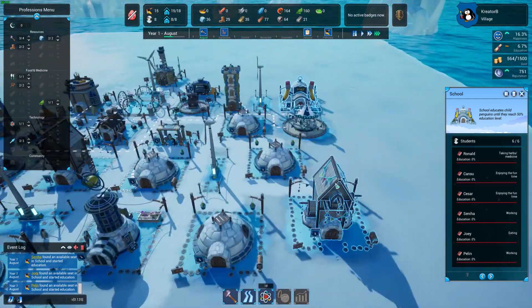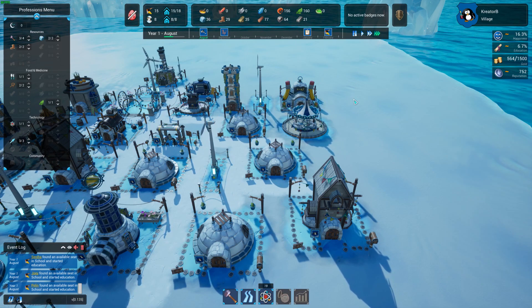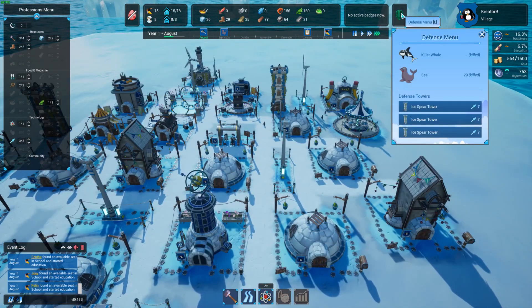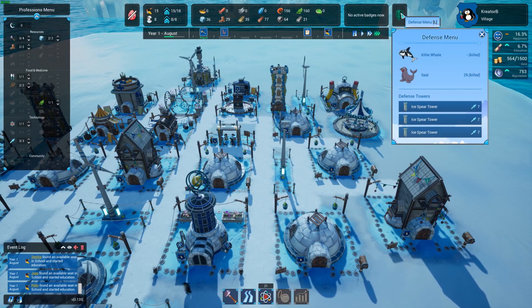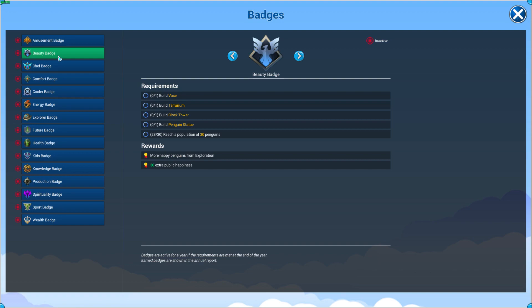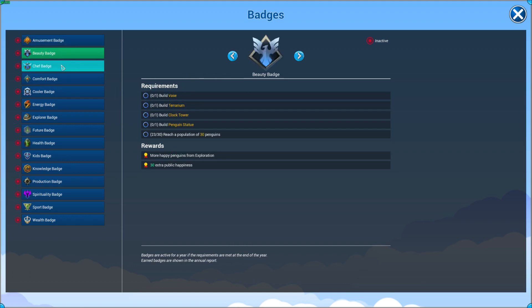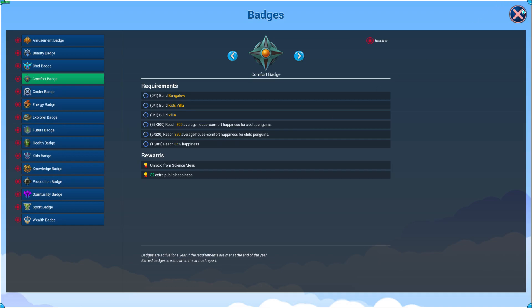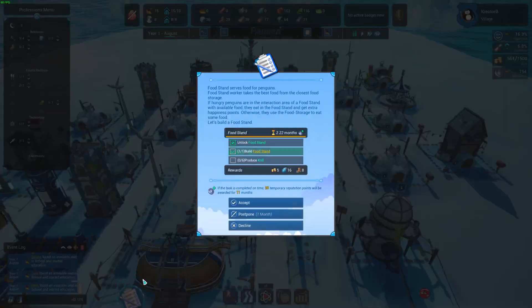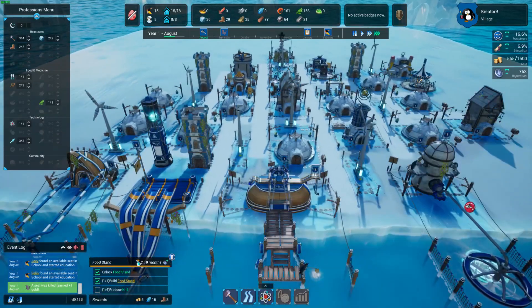What's next — I got 18 points. We got a school. Defense is very cool. When you get all of these you get a badge — it tells you what you need for the badge. All right, let's see what our task is — a food stand, already got it. I was ahead of that one.